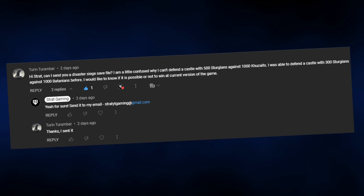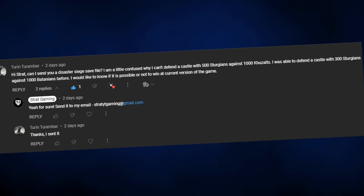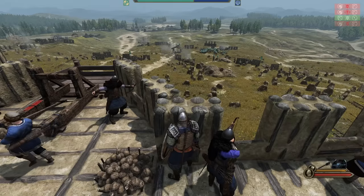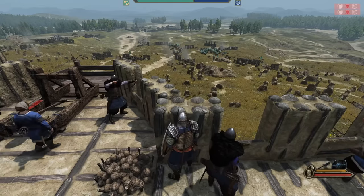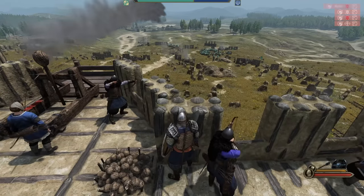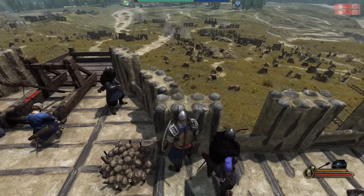So I got a comment recently asking for some help with a siege defense. 500 Sturgeon shieldy boys defending against horseless horse riders. This should be a wrap. So I quickly loaded up and mounted the walls. We've got 3 Onagers to their 1 siege ram, which means we'll be picking off their troops in large numbers, destroying the ram when it comes into range and forcing the enemy up the 4 ladders.